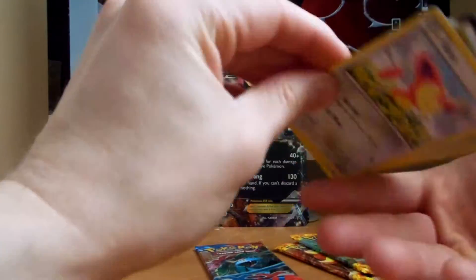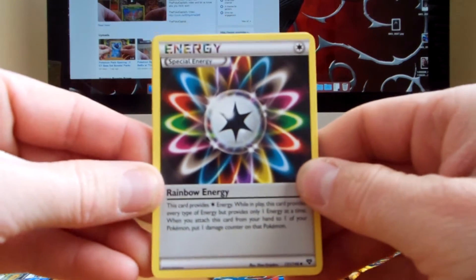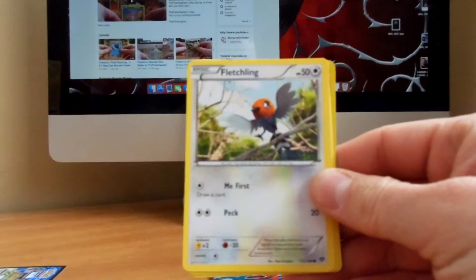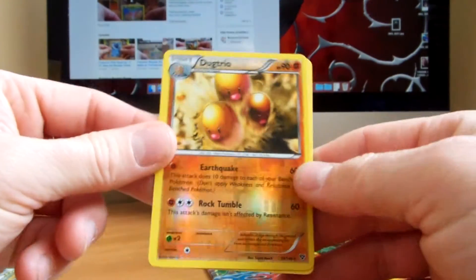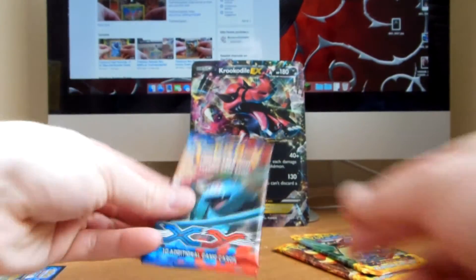Here is Mega Blastoise. And we have Rainbow Energy, Great Ball, Spoopa, Skiddy, Sheldr, Fletchling, Swirlix, Staryu — very nice — a Reverse Rare Dugtrio, and a Semi-Seer Rare.